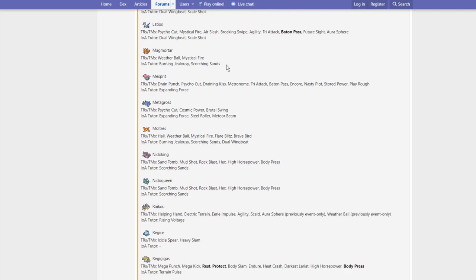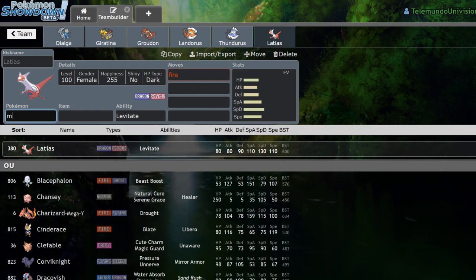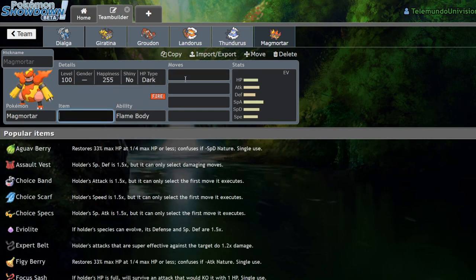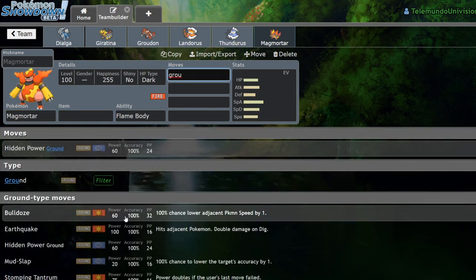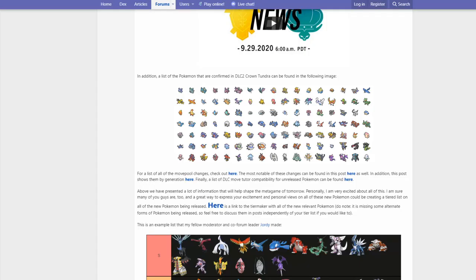Magmortar gets Weather Ball, Mystical Fire, Burning Jealousy, and Scorching Sands. Nothing really too big there. Magmortar already had Ground Coverage, but it was only on the physical side — it didn't get Earth Power. So Scorching Sands is pretty good for it on the special side.